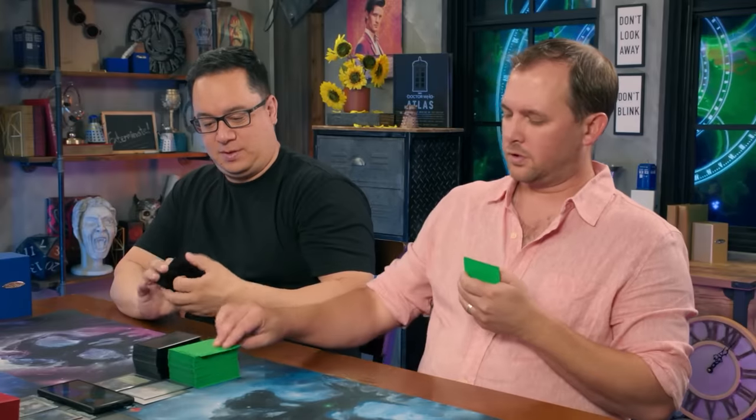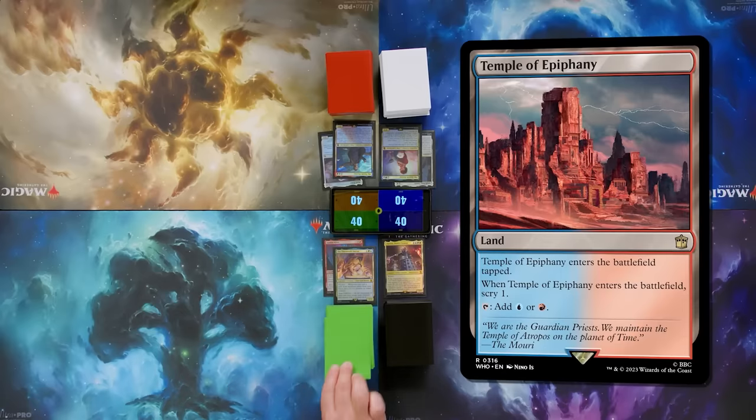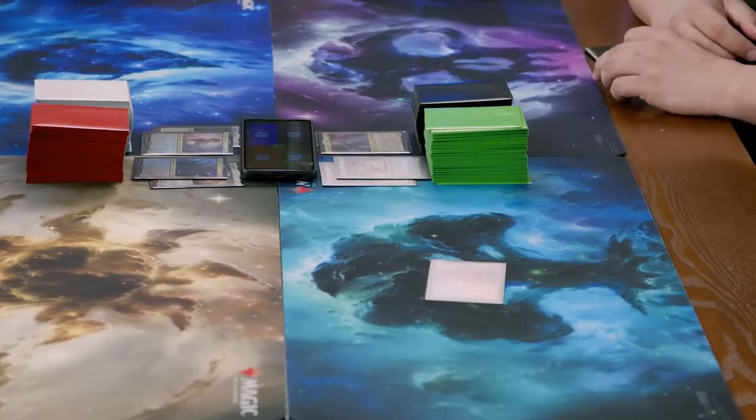I'm going to start my turn. I'll draw, play a Temple of Epiphany tapped, scry one, and keep it on top. Even though I can roll the Planar Die, I kind of want to stay on this plane, so I'm going to pass the turn to you, Rachel. My deck overall just cares about plus one, plus one counters — this seems like a great plane for me.